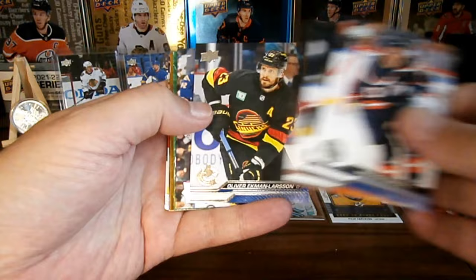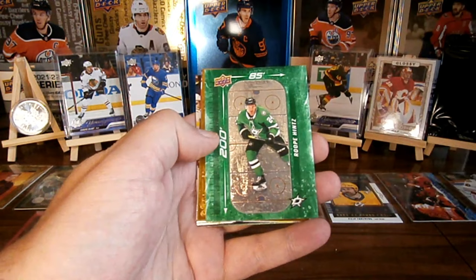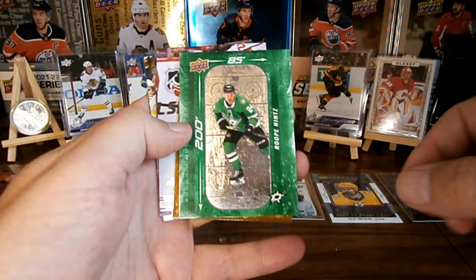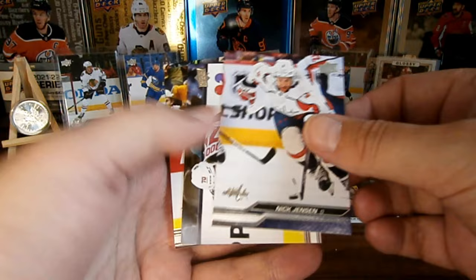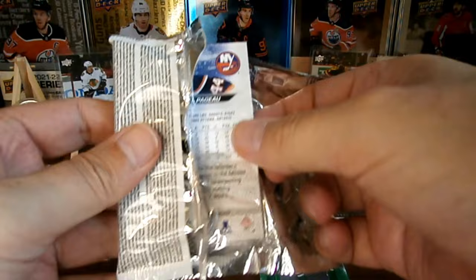We got some base. We got a Dougie Hamilton Starzone — whoa, we got a green one, number 285. We got a Wubay Hints green, 285 — that is nice. We've got a portrait of Nathan McKinnon looking all spiffy. Nice. There's still three packs to go and that mystery pack.